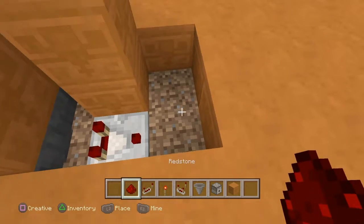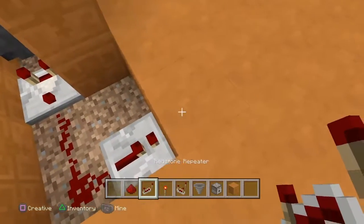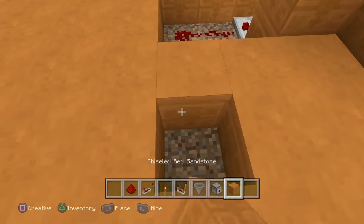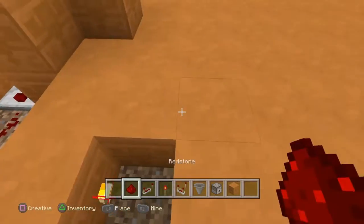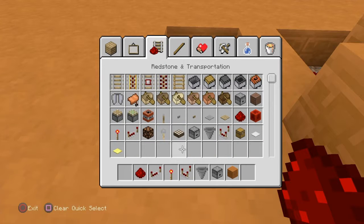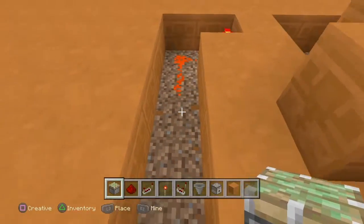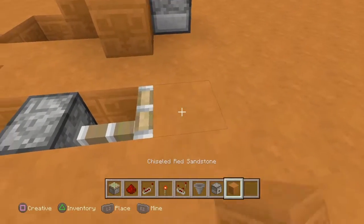Place two pieces of redstone dust and then a repeater. Then you want your sandstone or whatever your block of choice is, and then a torch here. That torch is going to lead into a piston going to the side like that, and then place your block of choice there.